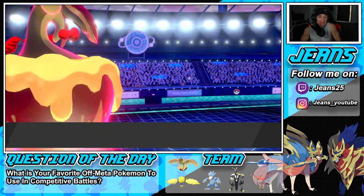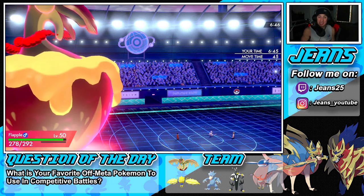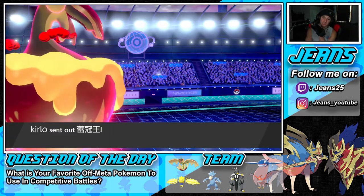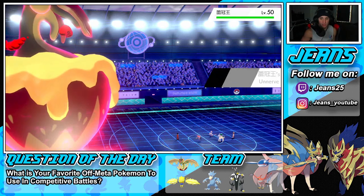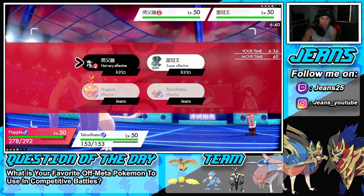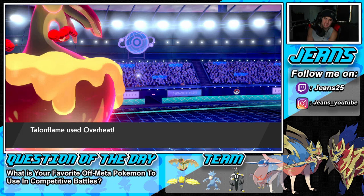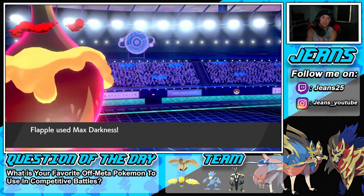Close Combat misses — Dusclops fights back — oh my lord! Flapple does enough damage to KO Dusclops! I did not think he was gonna do enough damage but we take that all day. Flapple doing some work! Let's get out Talonflame — Talonflame's a great call now. We can Tailwind or Brave Bird. I think this thing has a Sash on it. I could Brave Bird and do some damage, or — screw it — drop an Overheat. We have super effective moves so let's just double down.